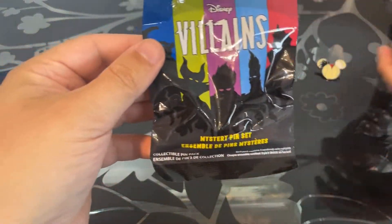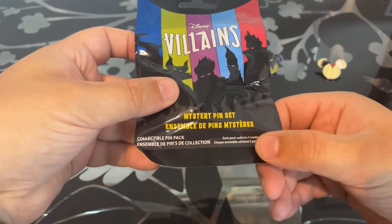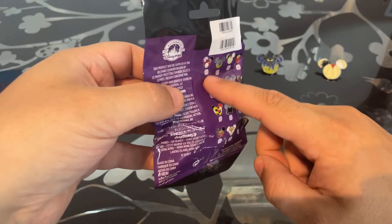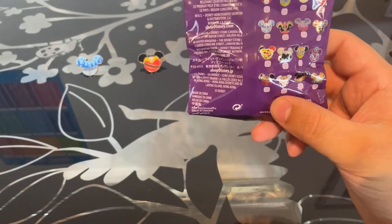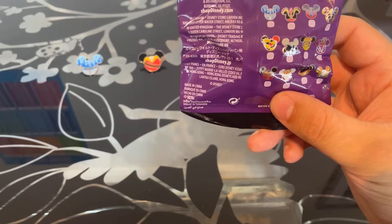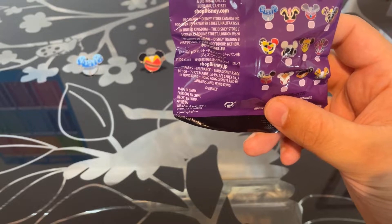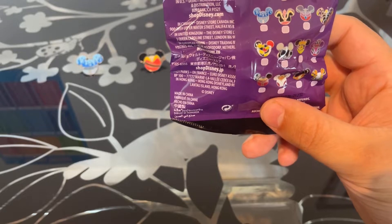Just a reminder of what the packaging's like. On the front here it's the mystery pin set — each pack contains five randomly selected pins. And on the back it runs through all the ones you can get. We should actually keep this and tick off the ones we've got — it's a good little way of keeping track. You can get Captain Hook, Chernobog, Cruella, Gaston, Maleficent, Doctor Facilier, Shere Khan, Hades, Jafar, Lady Tremaine, the Queen of Hearts, Ursula, Evil Queen, Mother Gothel, Prince John, and Scar.